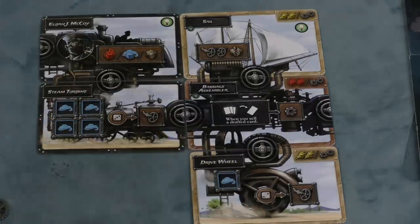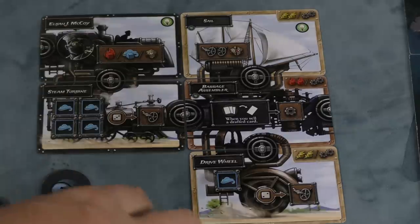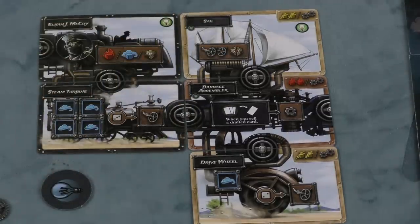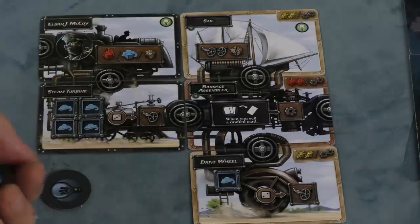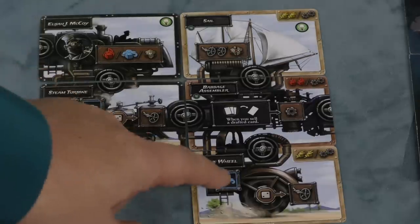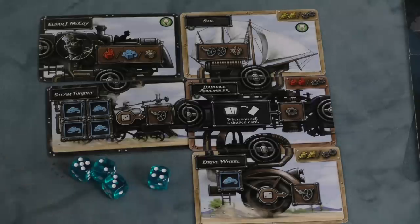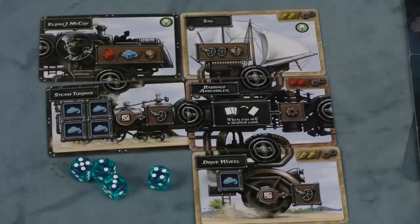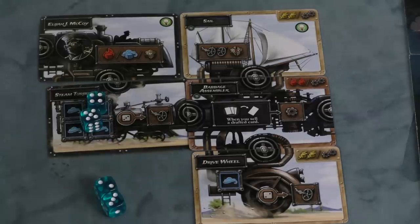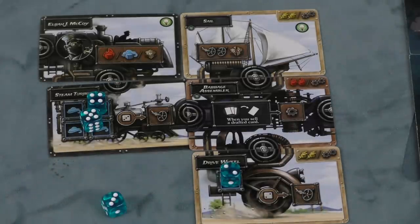Some machines have light bulb pieces on them — everyone has a starting piece with that. You flip it over to show that you used it. For example, this one lets me take a defense, or a blue die or a red die. This sail says I can move two spaces but take one damage — these cancel each other out. Other spots are for placing dice. If I've drafted blue dice, I roll them at the beginning of the round. Gears let me re-roll or add or subtract pips. I might stick a four and a five in slots — that's nine total, divided by three, letting me move three spaces.